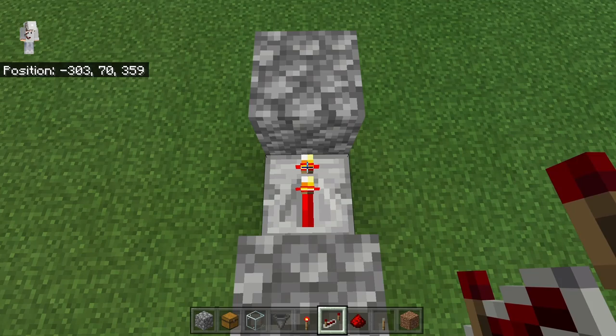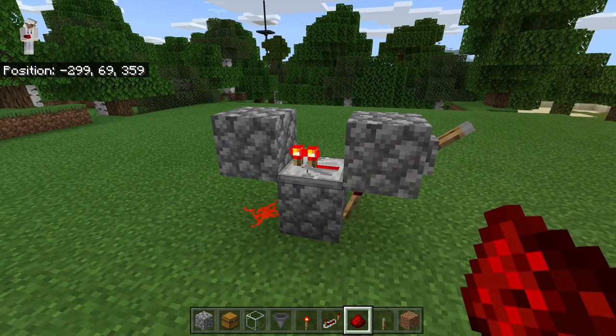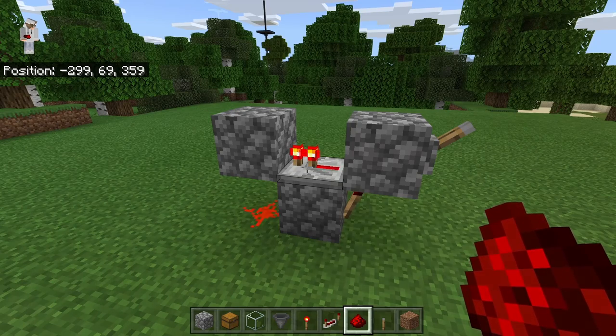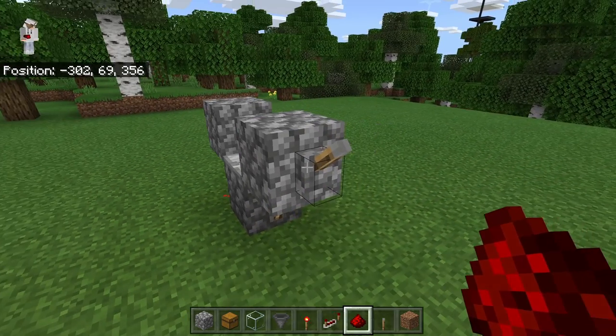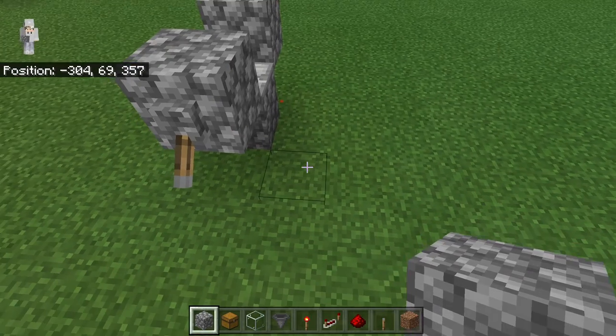Make sure the two prongs of the redstone repeater are facing that way, then place a redstone at that spot. As you can see, that should create a redstone clock. Once you've created this redstone clock, flip the lever down to shut it off.